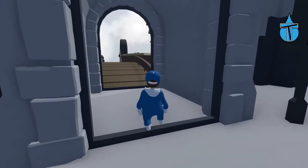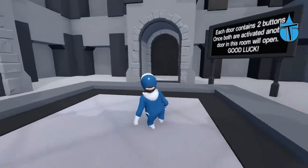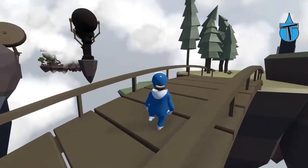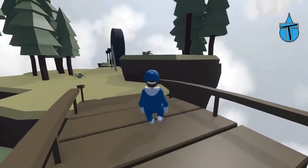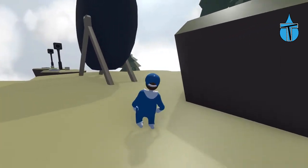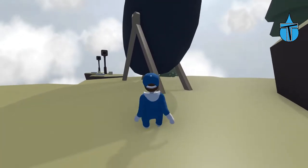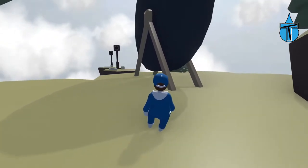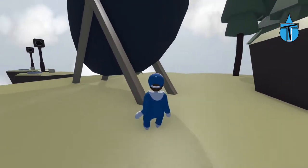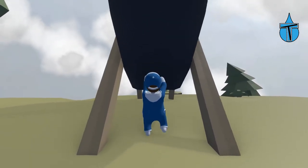That's useful to know. The map is called 'Hurled' — H-U-R-L-E-D — so I'm guessing we're hurling ourselves over to other bits. This must be the first challenge. I'm guessing that's what we do with this spinning thing, but I'm kind of scared because it's going really fast.